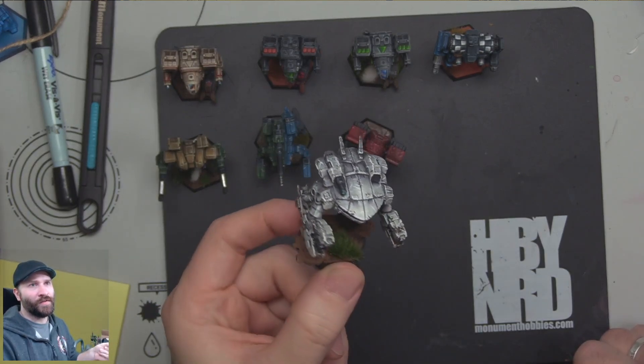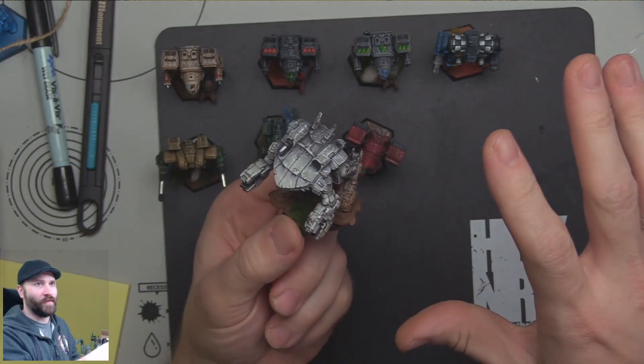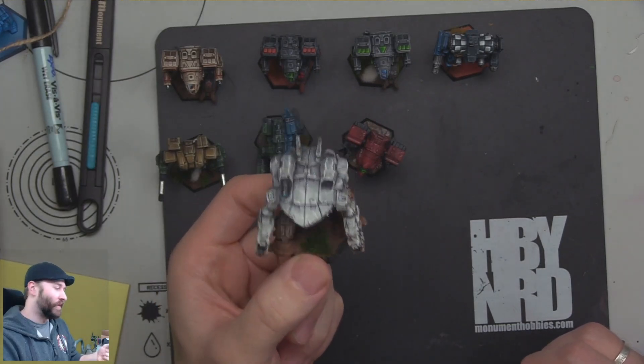White is a pain in the ass to paint. This looks way better on camera than in photography, because the flash really blows out a lot of the detail, but I got real dark up into the white and I think that grunginess transition makes it look good.